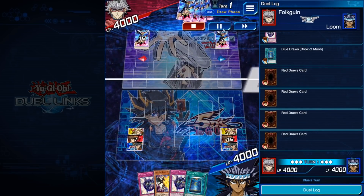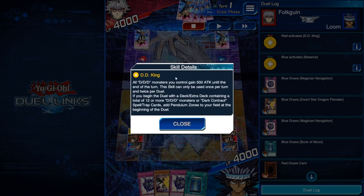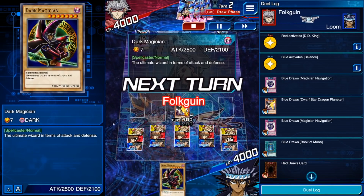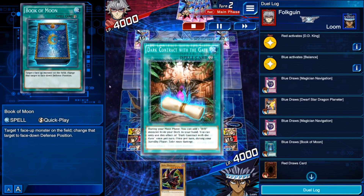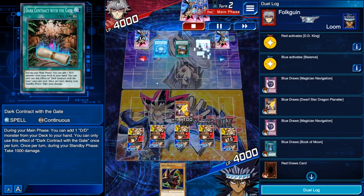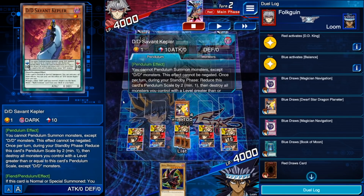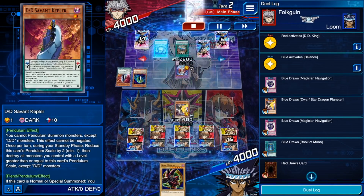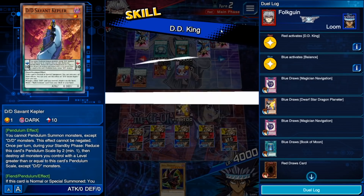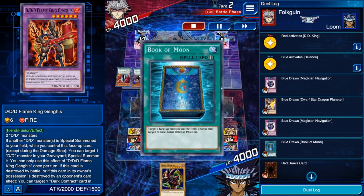So this guy was playing DD using an interesting skill. I'm not sure why he'd use this over the skipping standby phase skill, but maybe he just hasn't unlocked it yet. So summoning our Dwarf Star, searching Dark Magician during the end phase — Navigation and a Book of Moon. The opponent's going to be doing standard D2D things: searching with Gate, activating the fusion spell. I think he didn't play this correctly. Did he even Normal Summon with Kelpa? This guy's plays seemed really odd, but he tries to swing in and we're going to Book of Moon him.